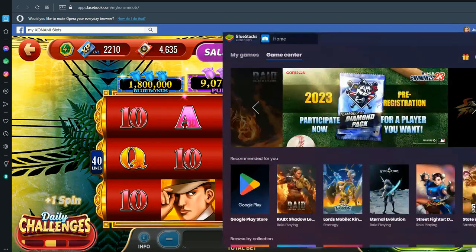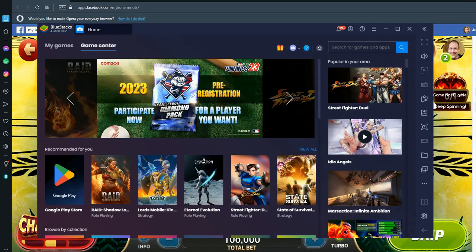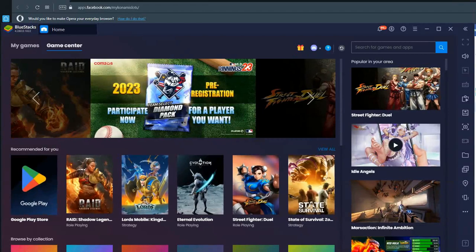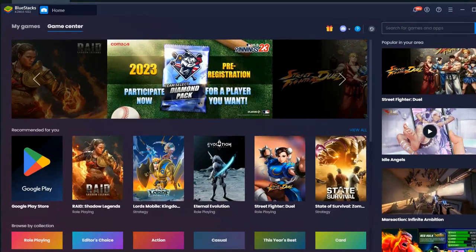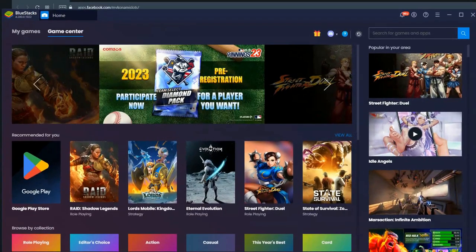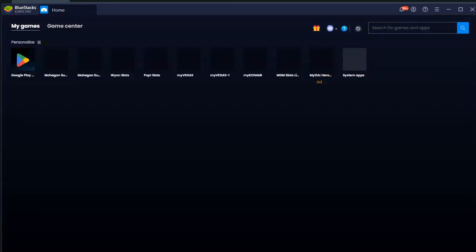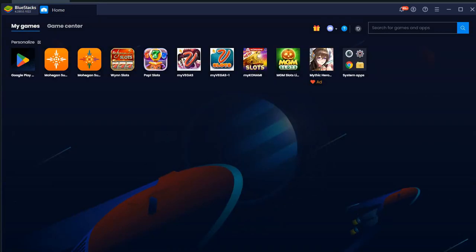Next up, I'm going to bring BlueStacks in. BlueStacks is software that you can use on your desktop computer, and some laptops might support it as well, where you can run games that are traditionally made for mobile phone. It is an emulator of sorts - instead of playing on mobile phones, you can go ahead and play games on your desktop or laptop. You'll have to install the games first by going into My Games, Google Play. This is all relating to Android for me. Here I have different games installed - we'll go ahead and start with Pop Slots.